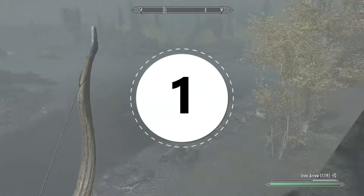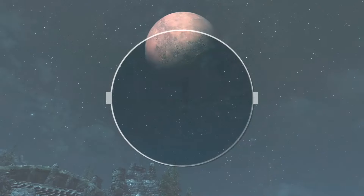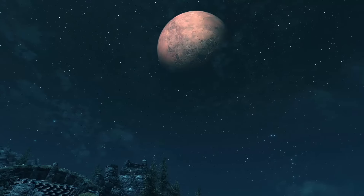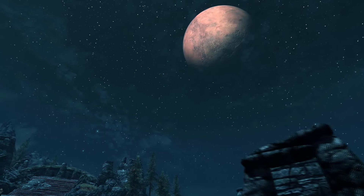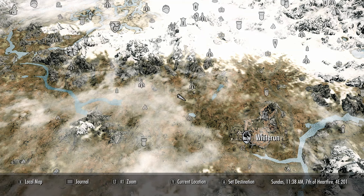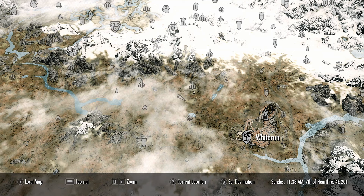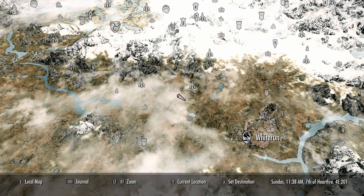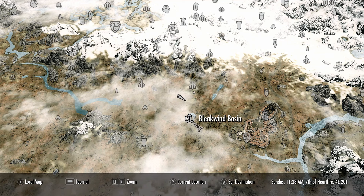Let's start off with weapon number one. This isn't really a unique weapon as such, but it is a unique enchantment on the weapon — the enchantment itself is completely unique and you can only find it in this one location in the whole game. You're going to need to come here on the map to the Silent Moon's Camp, which is northwest from Whiterun. I highly suggest coming here very early on in the game because this enchantment is seriously amazing.